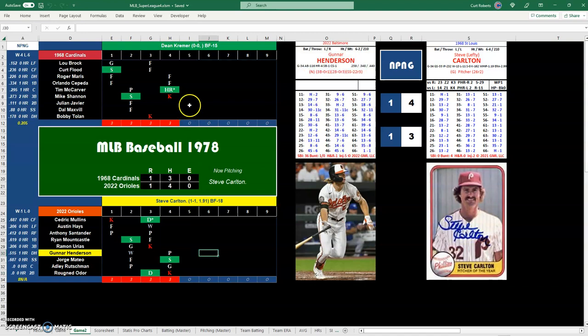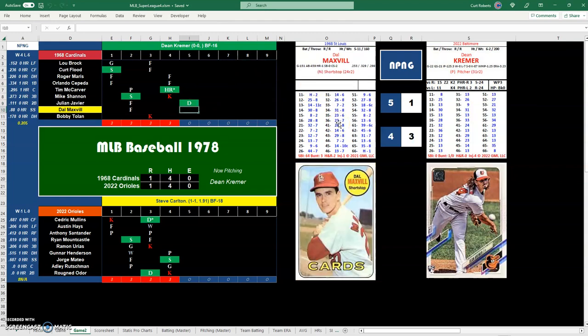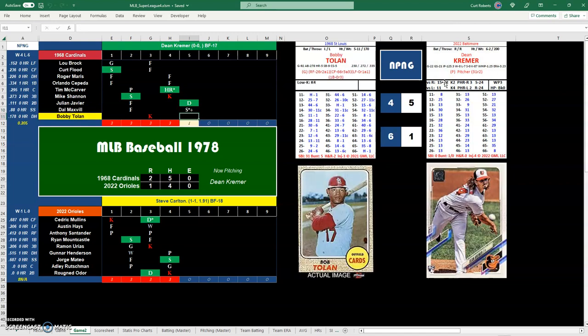Javier leads off the Cardinals fifth — gets into his second column and knocks a double. Maxville, 51, is a 9. He's a right-handed batter so 15 and under would be an out, but it's not. So it's a single through short — runner scores, batter out trying for second. Single RBI and an additional out. One out in the inning, nobody on, one run in. Cardinals take a 2-1 lead.